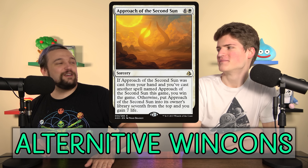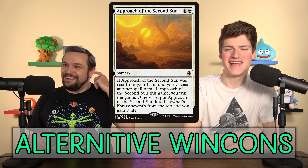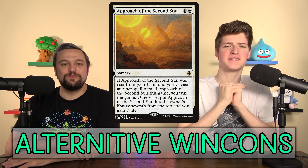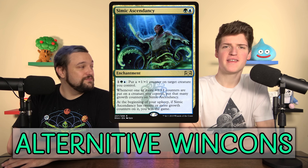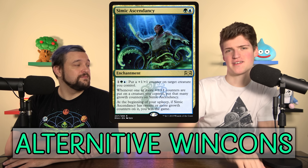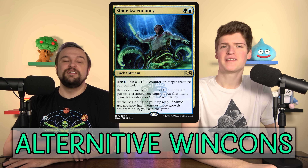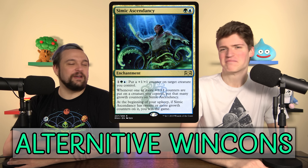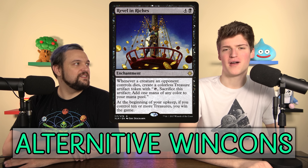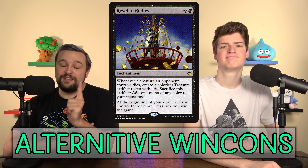We have a friend, Tim Rude, who plays Approach as his win condition and always plays a fetch land saying 'this is my insurance.' So if opponents try to kill him he shuffles it away — which is hilarious because it's still in the deck, and he did get away with it once. Simic Ascendancy is the +1/+1 counters version: you need to put 20 counters on things, which isn't that difficult, then survive to your next upkeep with the enchantment in play. It's weak but I've seen it win games.